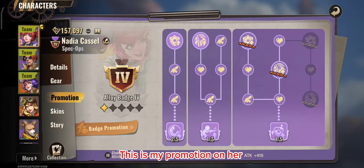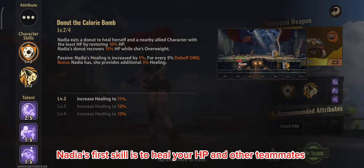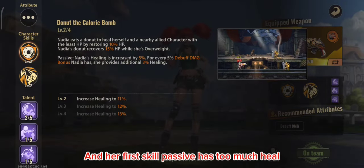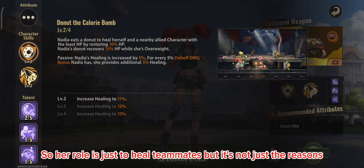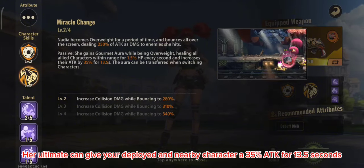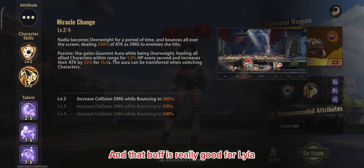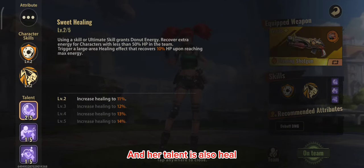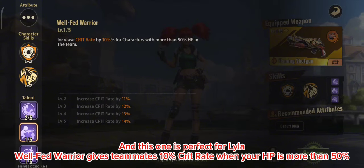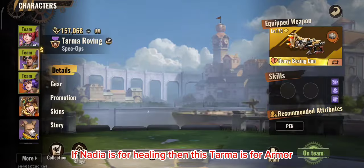Starting with Nadia — her first skill heals your HP and teammates, and its passive provides a lot of healing. Her role is to heal teammates. Her ultimate gives deployed and nearby characters a 35% ATK buff for 13.5 seconds, which is really good for Lila. Her talent, Well Fed Warrior, gives teammates 10% crit rate when your HP is above 50%, which is very helpful for Lila.